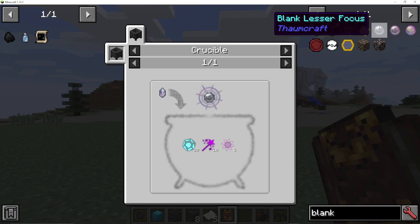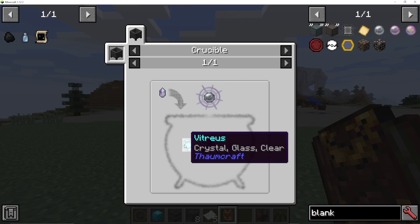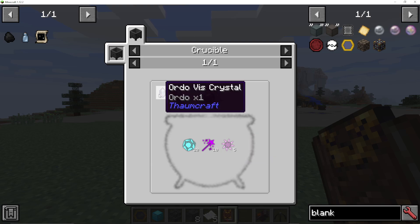If we look at the blank lesser focus, we can see here we need to use the Crucible for it. I need to add in 20 Vitreous, 10 Praesantatio, and 5 Aurum with an Ordo Vis Crystal.